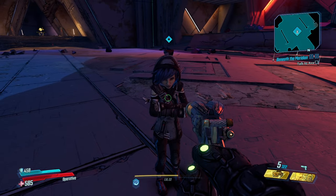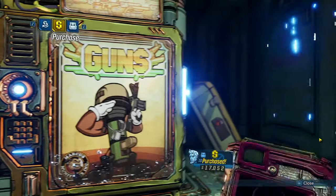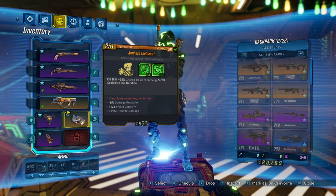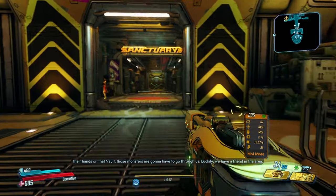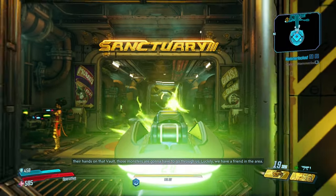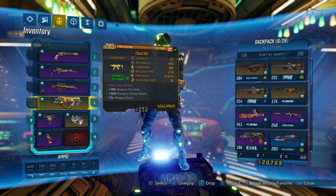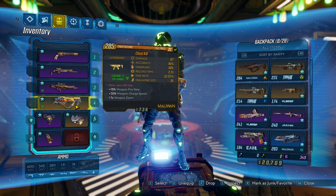I accidentally sold my Jacobs sniper and got this one instead. We got a fourth weapon slot and a nice new weapon. I don't really like the Maliwan weapons but we'll see — here's the item card.